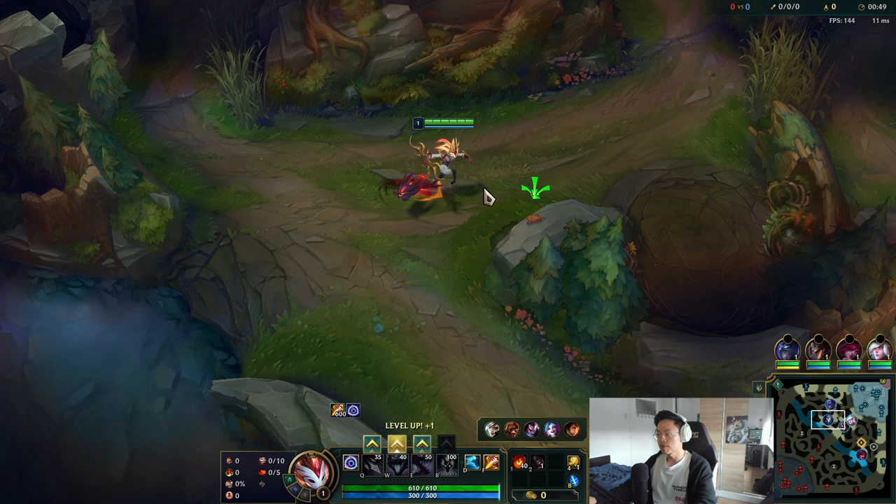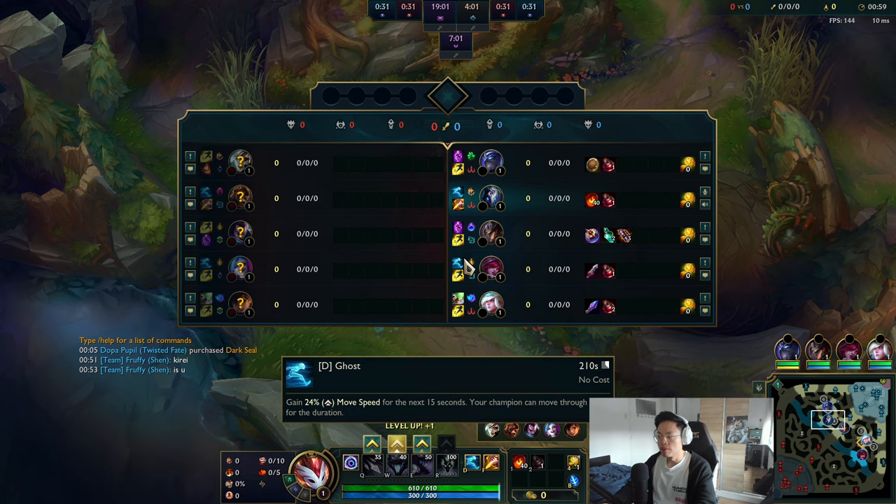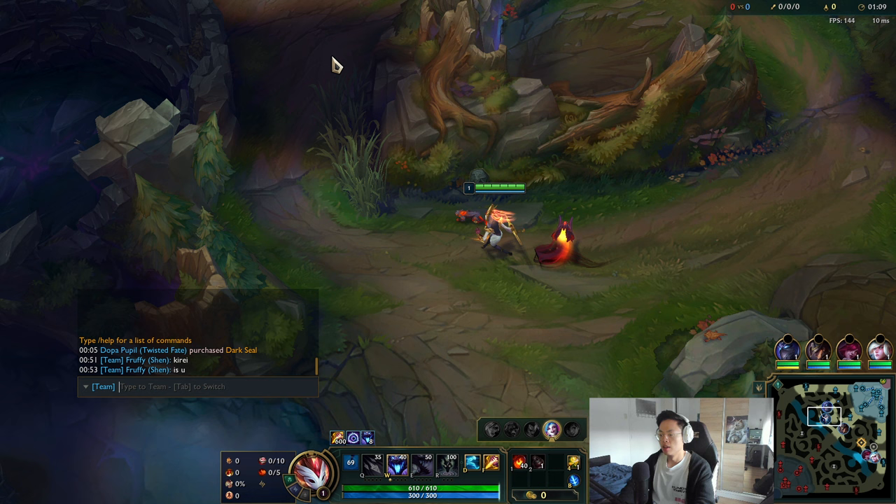For people that don't know what Ghost is exactly — it gives you for 15 seconds 24% movement speed, it increases per level, and it is really strong if laners are overextended. So if laners are pushed up here, you can start ghosting from here and they will not survive.